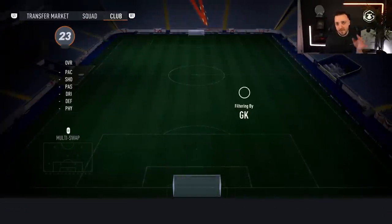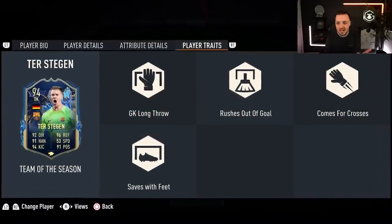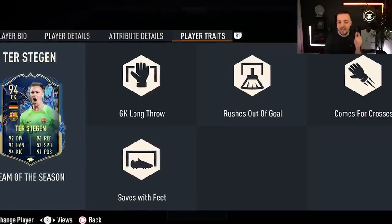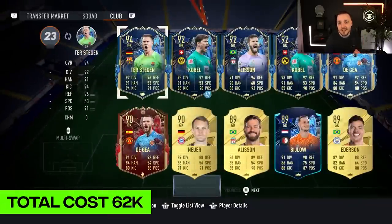Starting off first with the goalkeeper — it's one of my favourites on the game. He has goalkeeper long throw, rushes out of goal, comes for crosses, and most importantly, saves with his feet. That is Team of the Season ter Stegen, and he'll set you back 62,000 coins.